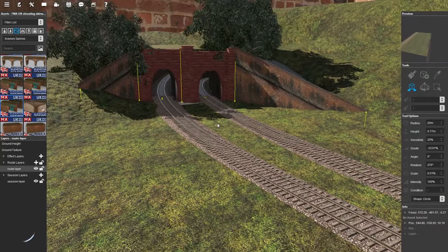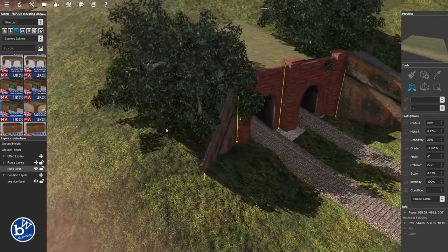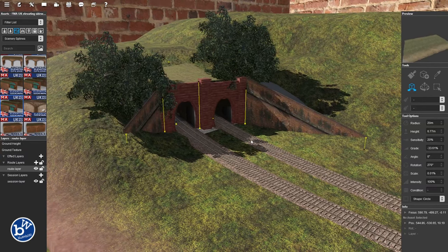Hey guys, welcome back to the model railway. We are looking at one of the tunnels we made on the previous episode. I have put some wing walls on it, a bit of grass, and just plopped two trees in, and that's hidden the holes. We're going to do another one in a second — we actually have two more to do.